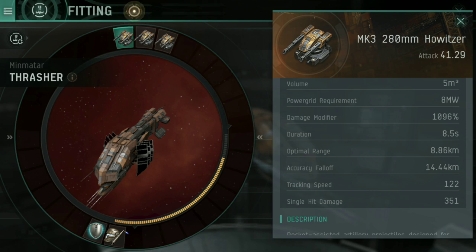I kind of like to think of accuracy fall-off as your maximum range — it's not, but once you're within it you'll be hitting more often, and if you're within optimal range you'll be doing more damage. Of course, you could ask: if optimal range is 8.86 kilometers, why not just get up to zero — one kilometer away orbit? That leads us to tracking speed.